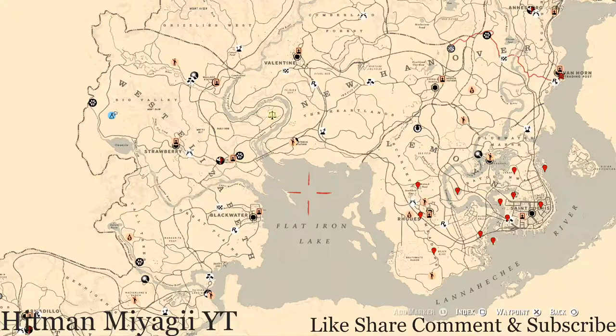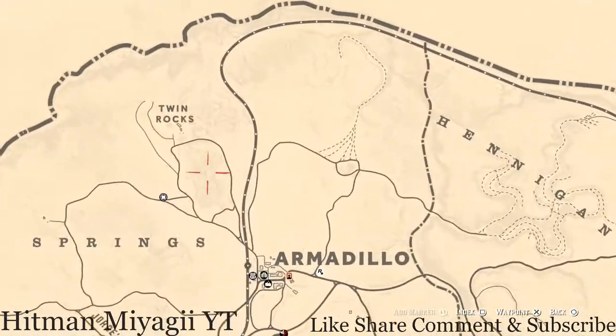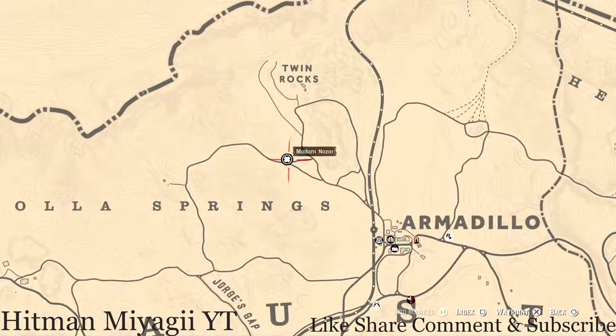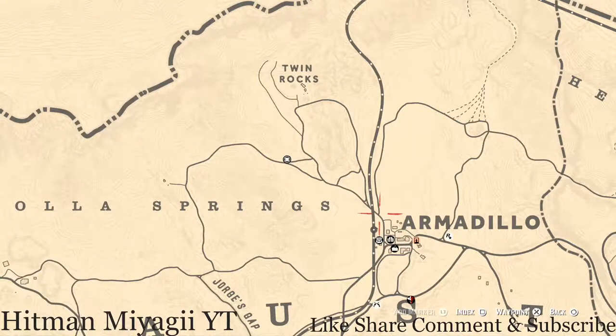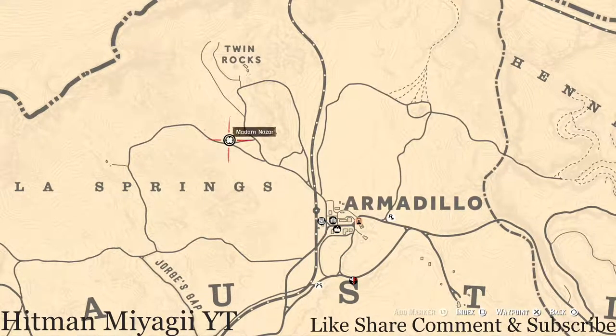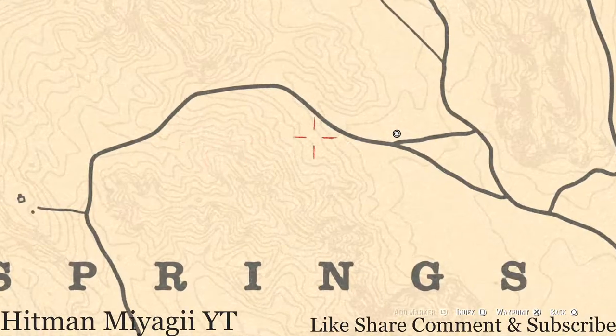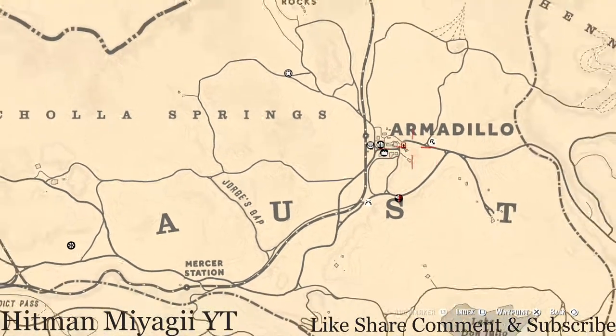First things first, let's get Madame Nizar's location. She's right outside of Armadillo today and will be here until 2 a.m. Eastern Standard Time. How I personally get to her at this location is I simply fast travel to Armadillo and run up to this location — make sure you mark it on your map and just run straight there.